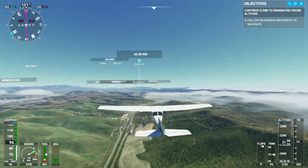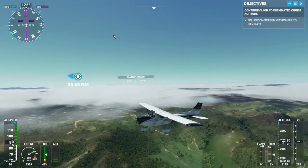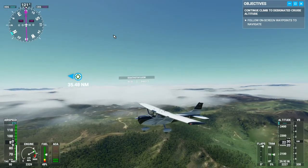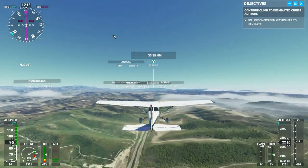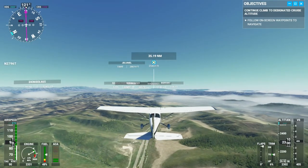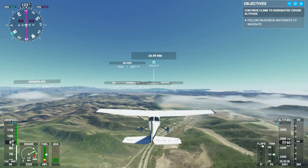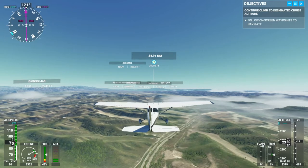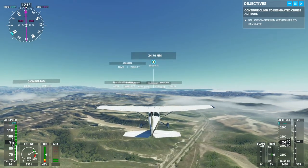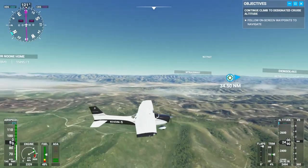So we are on a kind of slow climb up to 3,500 feet. Feels comfortable. Curious to see what it looks like over towards the ocean. A lot of fog. It's a beautiful day in simulated California.